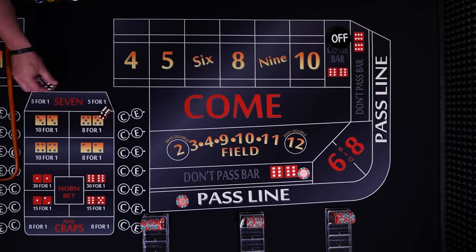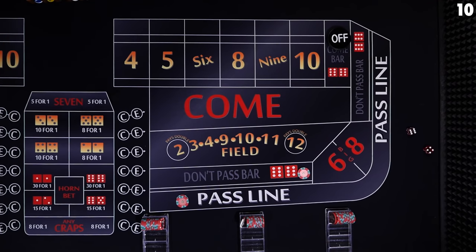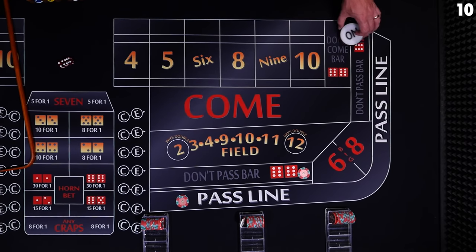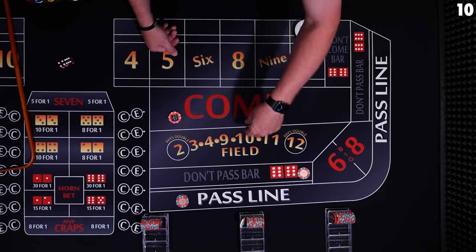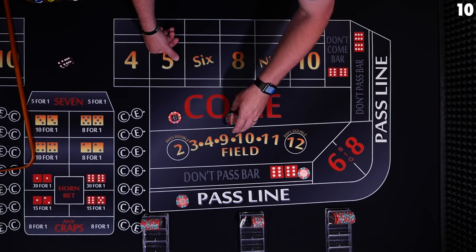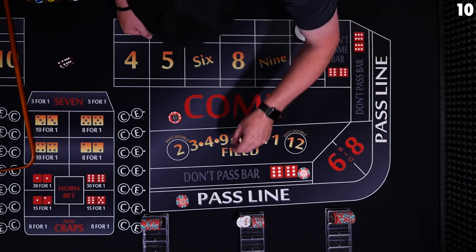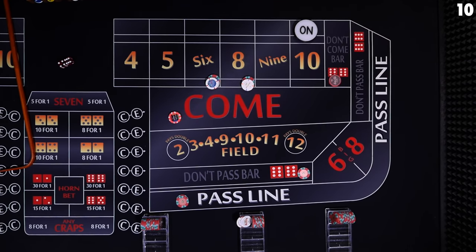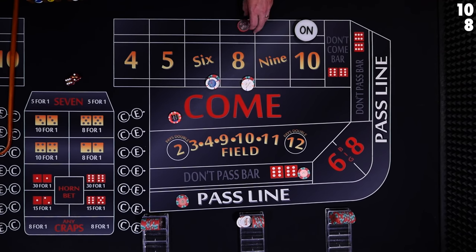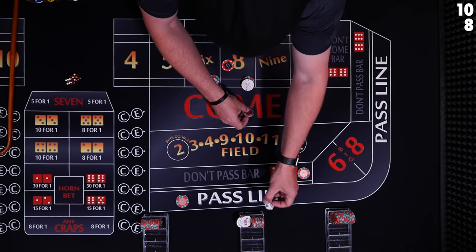The puck comes off because we 7 out, so we rack up and start back over. The dice move to the next shooter. 10 — 10 easy, 10 is going to be our new point. This player is betting on the 10, this player is betting against the 10. We're going to make a come bet to get our second number. Player 2 drops $25 in the come and tells the dealer to place the 6 and 8 — get a dollar change and set up $12 each. The don't player makes a don't come bet. 8 — the don't come travels behind the 8, so now he's betting against the 8. The come player is now betting that an 8 will win, and the place bettor already has that bet — his $12 is going to win $14.